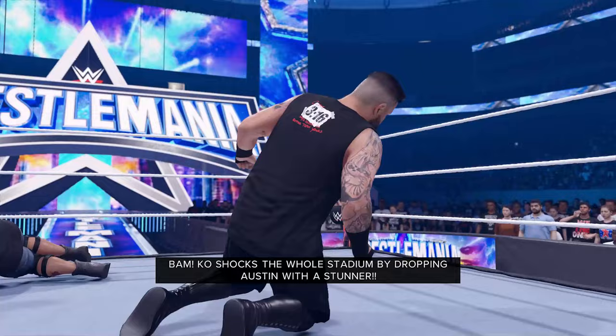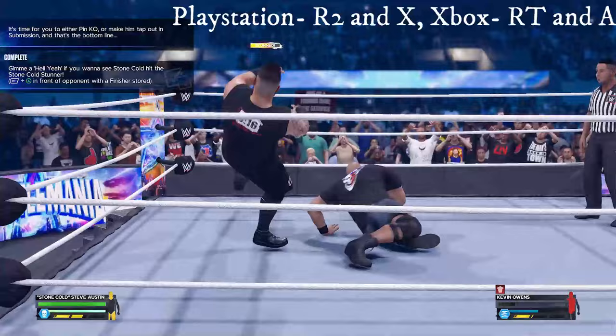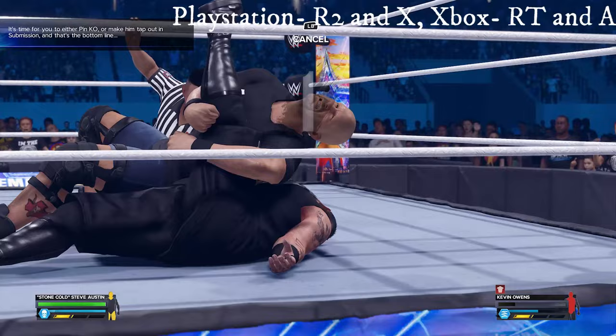The next objective is to do Austin's special, the Stone Cold Stunner. When the cutscene ends, Owens is already stunned and in position, so press the finisher buttons — as you should have a special stored.